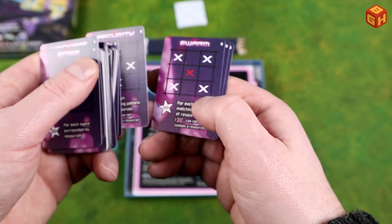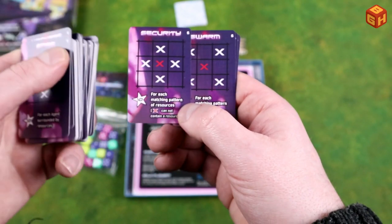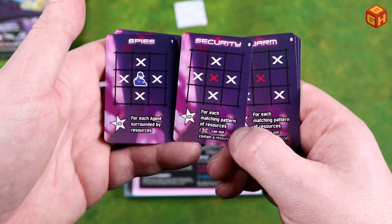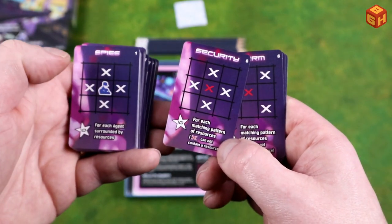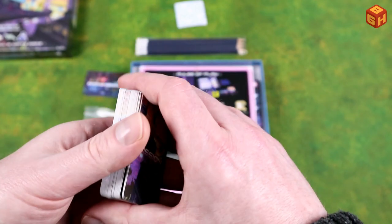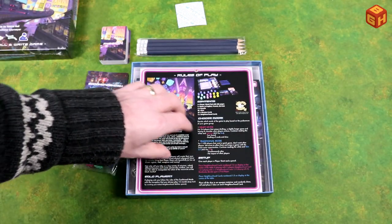We have several of those as well. This one is for each matching pattern of resources but the middle one cannot have a resource, so you kind of make doubles like this. So there are plenty of different mission cards and ways to score. Then we have the rule book.